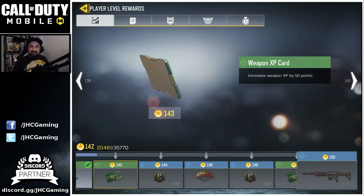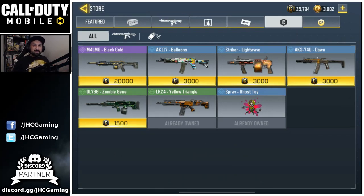There are a few cool skins you can get with your credits too. The AK 117 Balloons is really nice. The Striker Light Wave — I love the Striker in battle royale so I almost wanted to buy that one, but I really wanted to save for a black gold weapon.